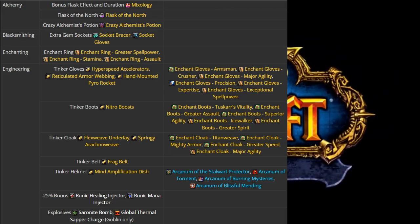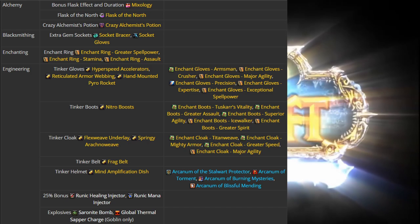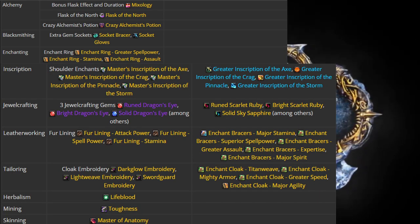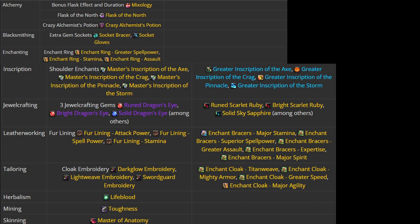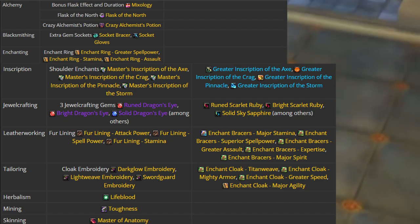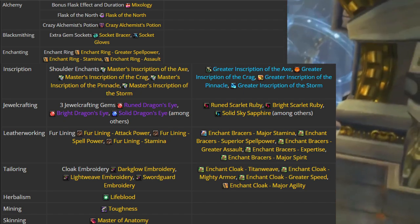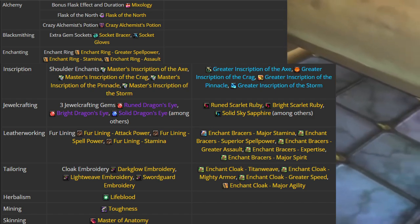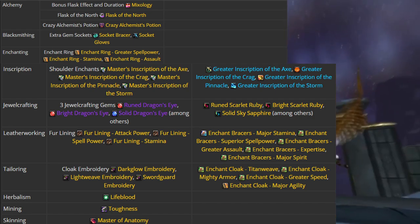Seven, the best professions. First place for Blood Death Knights is going to be Engineering — they give you the Rocket Boots, the Cloak, the Glove Enchants, the Sappers, and the Helmet. Second, not far behind, is Jewelcrafting, giving you three unique gems and stamina trinkets. Blacksmithing, Mining, Leatherworking, and Enchanting come third, which pretty much give you all the same stat bonuses. Alchemy sadly comes last, only providing 32 stamina.